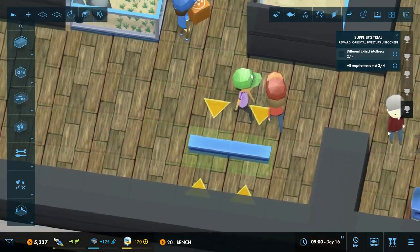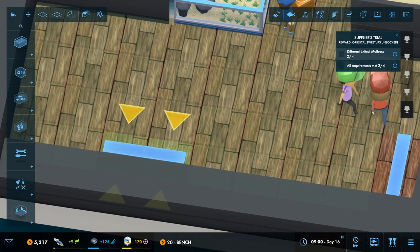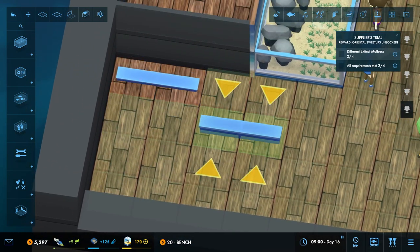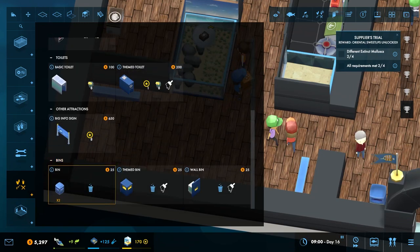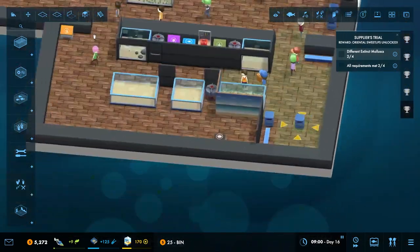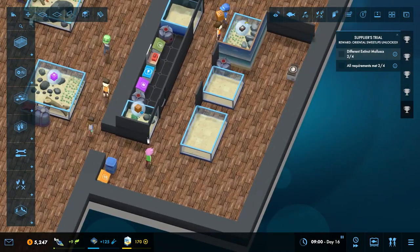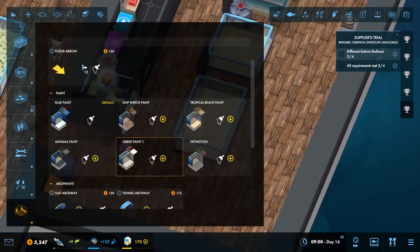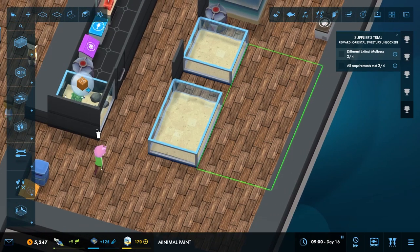Let's go ahead and put some extra benches in here, maybe one against this wall. I don't have too much trash to worry about yet, but I know it'll probably come back to bite me if I don't add trash cans right now. I'm thinking this is going to be a staff area, so I'll do the tiling over here — minimal paint there we go.